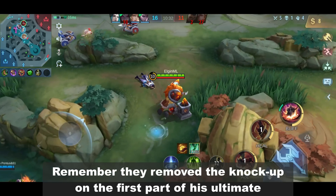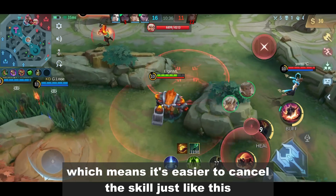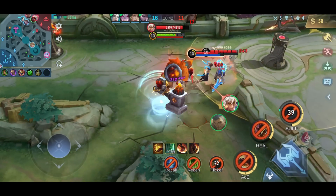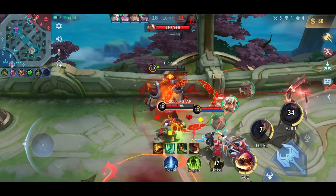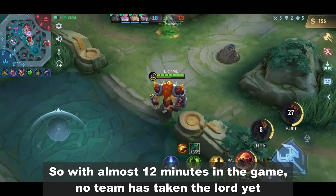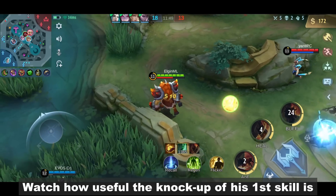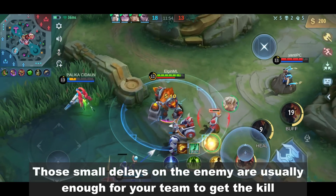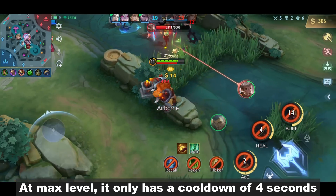Remember, they removed the knockup on the first part of his ultimate, which means it's easier to cancel the skill. It's kind of predictable. With almost 12 minutes in the game, no team has taken the lord yet. Watch how useful the knockup of his first skill is — those small delays on the enemy are usually enough for your team to get the kill. At max level, it only has a cooldown of 4 seconds.